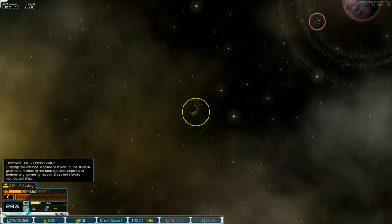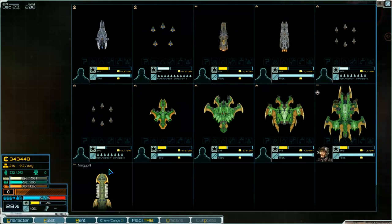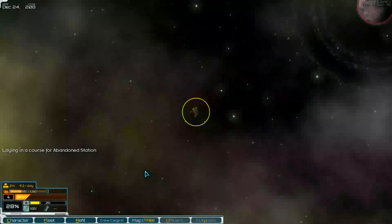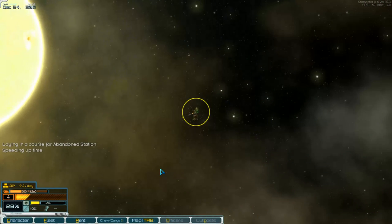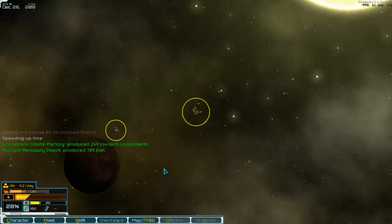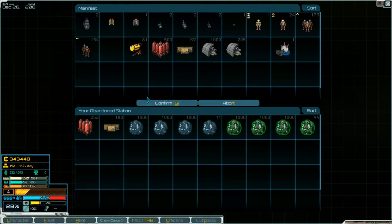Let's have a look — in the fleet we can see how many crew members we need. So we can leave about 40 at the station, so we need less supplies. We take this and this and leave regular crew here — about 30, I think. That's okay.